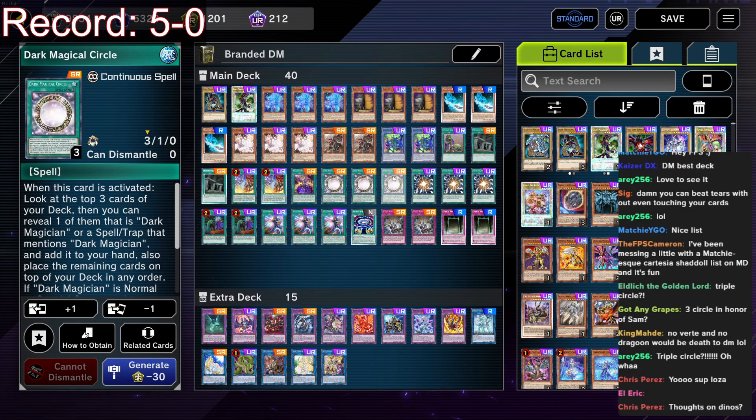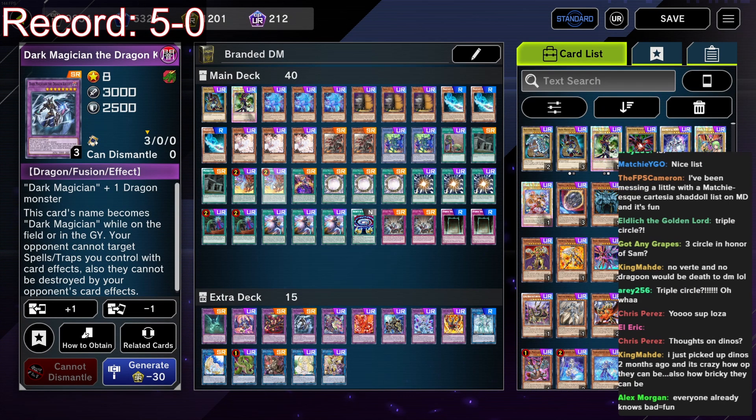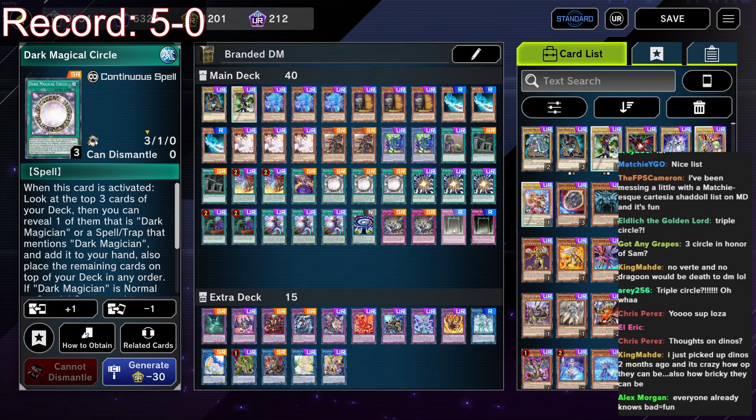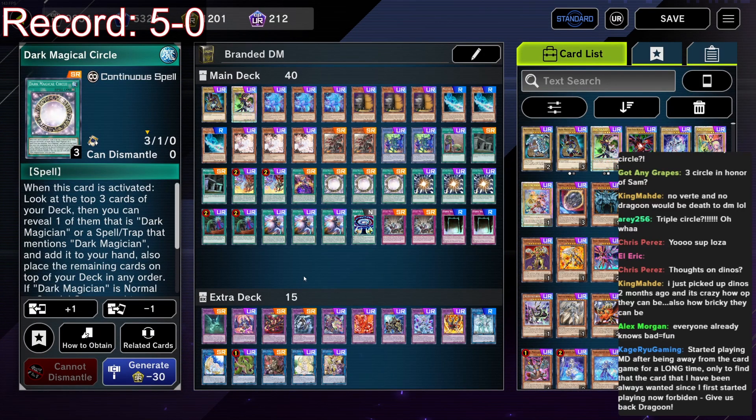I've found in this format that Circle and Eternal Soul get destroyed a lot — it's a bit grim. So I've maxed out on them, which is definitely not a loser thing to do. The other reason is Dragon Knight is so much easier to make in this build. When you do open Branded Fusion, you need to see Circle and Eternal Soul — otherwise summoning Dragon Knight is pointless. If this were the TCG or if Anaconda wasn't here, I wouldn't be playing triple Circle.